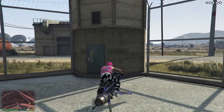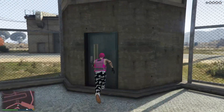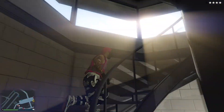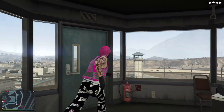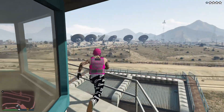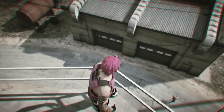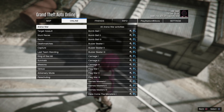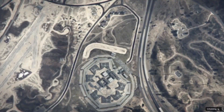Once you're here, make your way up to the top of the tower. Once you get to the top, run over to this spot on the tower, then open up the pause menu, go to Online, go to Jobs, Play Jobs, Rockstar Created, Arena War, and then just play the first job.